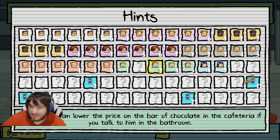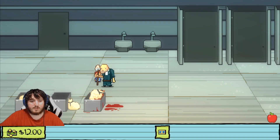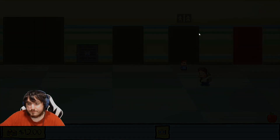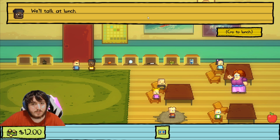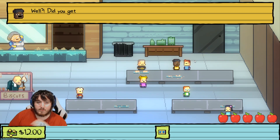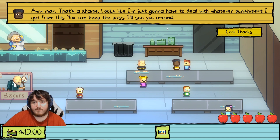That unlocks a bunch of Monty hints — I got these already, I just reloaded the game without saving. 'Well, did you get it?' 'I couldn't get it.' 'Oh man, that's a shame. Looks like I'm gonna have to deal with whatever punishment I get from this. You can keep the pass, I'll see you around.'